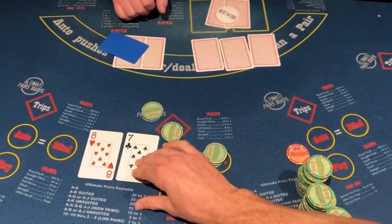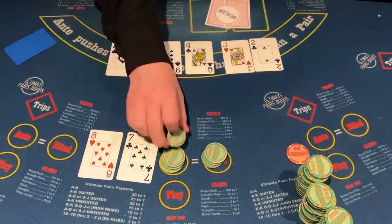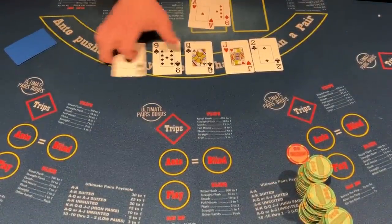Eight of hearts, seven of clubs — going to check that. With eight high, we have to hit an eight or a seven, and we did not hit anything, so we have to fold it. The dealer has ace nine, two pairs.